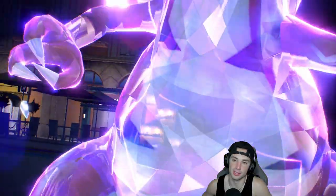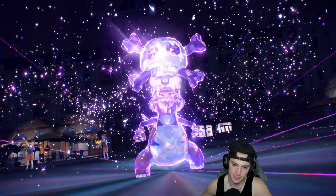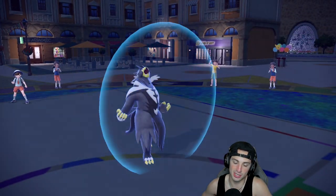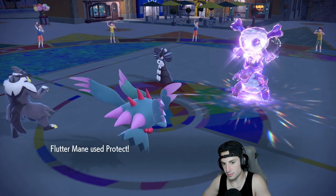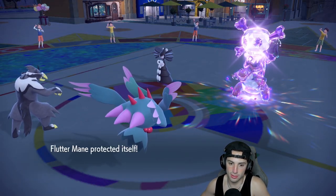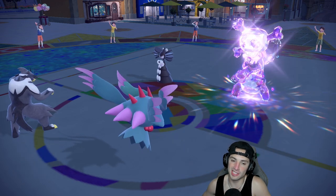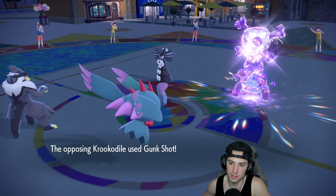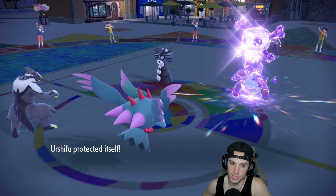Double protect and then we'll hard swap Urshifu into Iron Hands, let Flutter Mane die out, and then I think the Pokemon can really clean this one up. Depending on the Tera type — it's gonna be Poison, which is kind of scary. Krookodile might be whooping on us, but more so it was Sylveon and Gothitelle just being really good. We know they're going to go for Psychic into the Urshifu slot, so hard swapping into Iron Hands is not ideal but it has a Soul Sash.